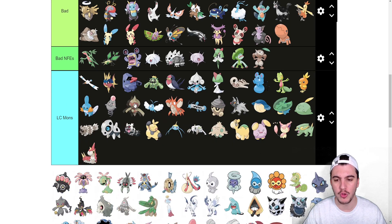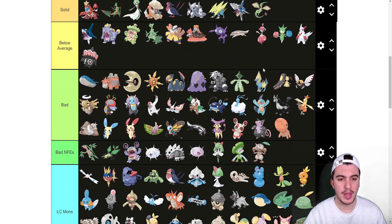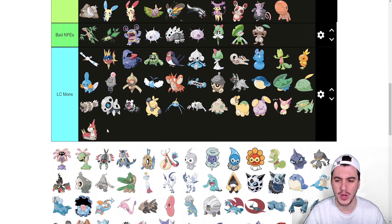Baltoy goes into LC. Claydol I'd put into below average — I used to think it was absolutely terrible, but it has some of the best coverage for a Ground type. It gets Teleport, which is great since not many Ground types get momentum moves. It has Levitate, a resist to EdgeQuake coverage, and also gets Ice Beam to hit Ground types and Grass moves for Rock types. Plus it gets Stealth Rock — really good utility.